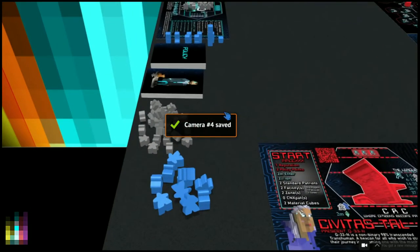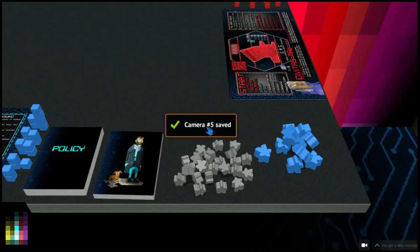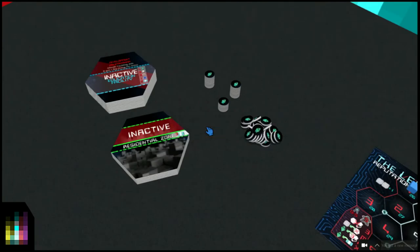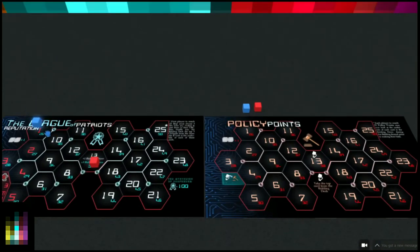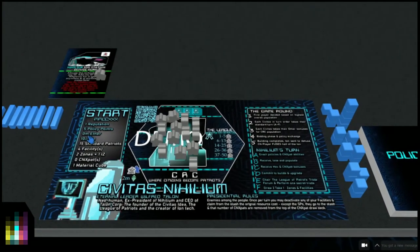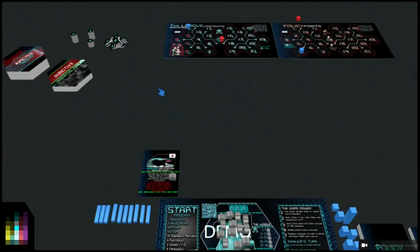Then I go over to the Civitas Tau player and press Shift and four. Then over to this section which has the CNX Pat meeples - representing these people here - and the standard population, which are obviously reduced. The policy deck is also reduced. I'll save that as camera five. So we've got cameras five, four, three, two, and one. One reputation and five policy points - let's head to the scorecards and put those in. Zero ether, so I don't go to the bank.